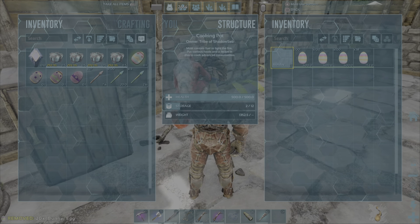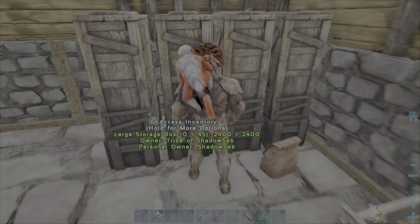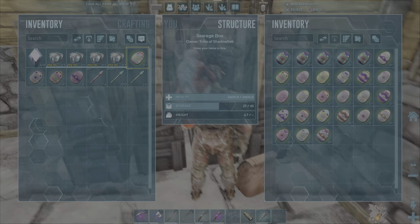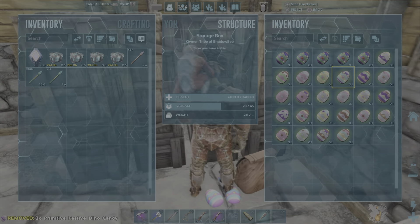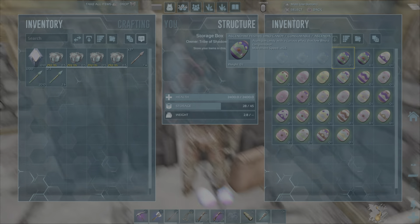We have 338 of them. I'll go ahead and show you my candy stash. These are all the candies — I'm only saving Mastercraft and Ascendant. I'm not saving any other ones.